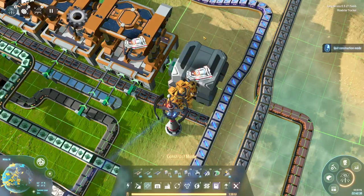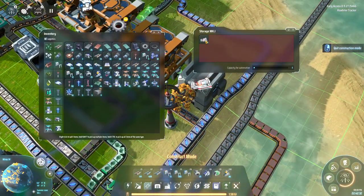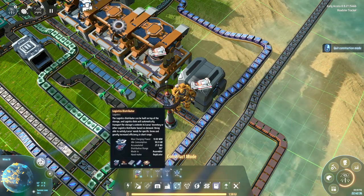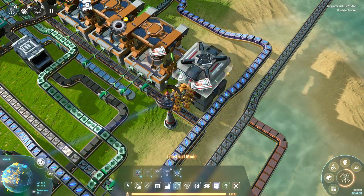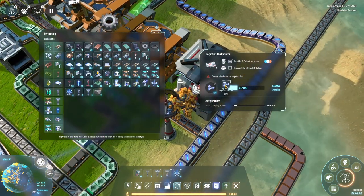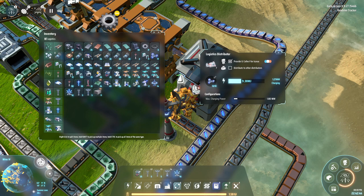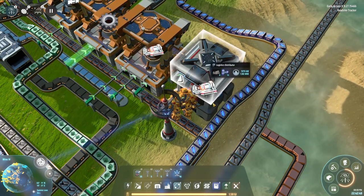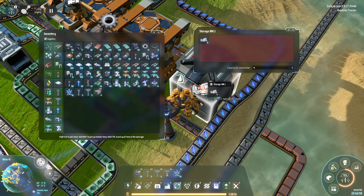Hey guys, Ben Pearson the Roadster Tracker, and we are going a little bit less green than we have been. We're actually going to burn fuels — but it's going to be hydrogen.